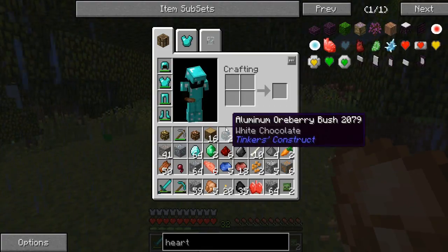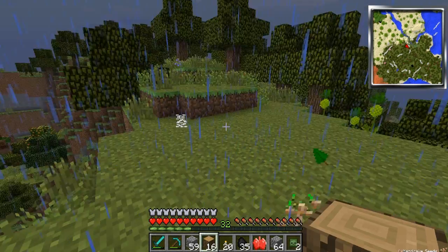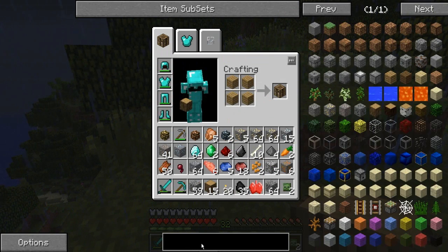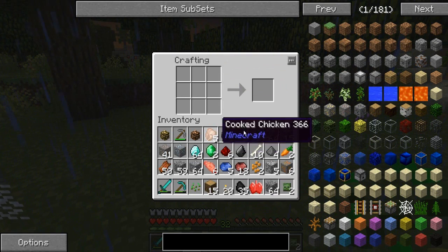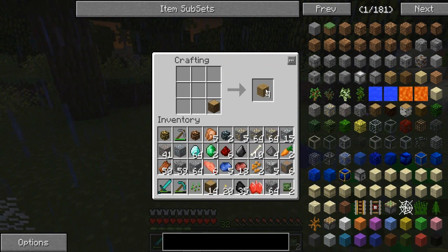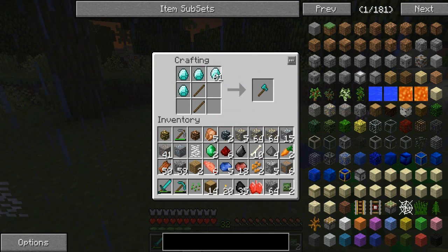We're gonna put the house right here and cut down some of these trees. I'm back from vacation finally and should be back in business. I was looking up stuff for heart canisters. I did a little mining off camera before I had to leave and came out with a lot of gold — when you get further into the heart canister stuff you actually need notch apples which use gold blocks. So I went ahead and got a ton of gold for future purposes. Right now I just want to make a tiny little house, nothing special.